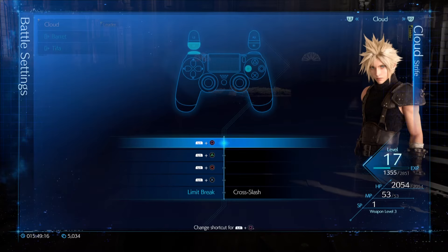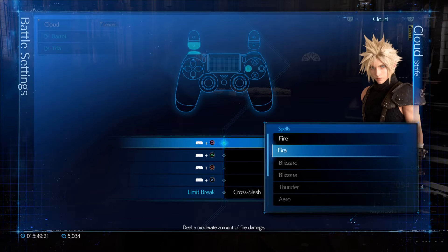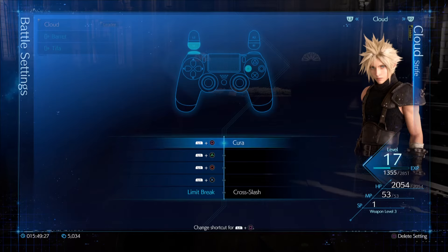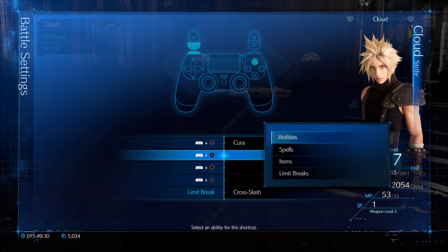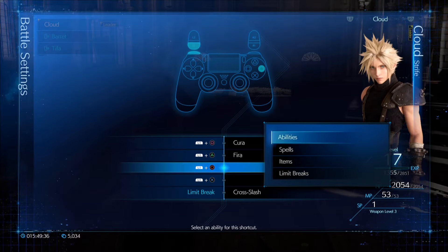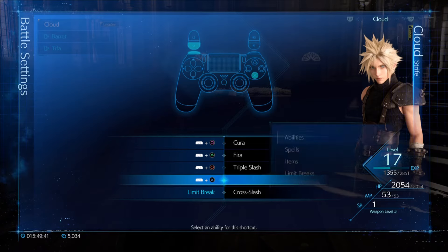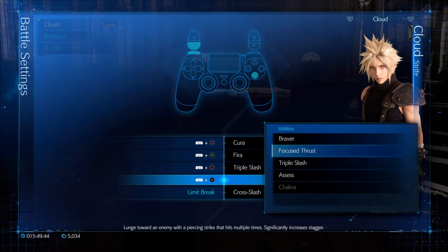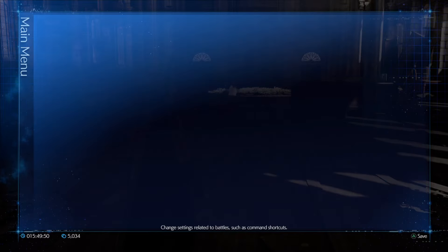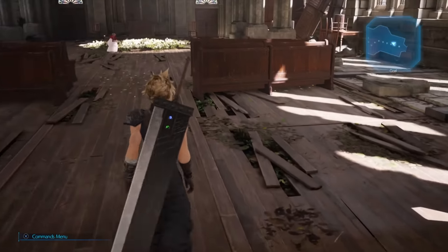I'll arrange our shortcuts as well. Coming up, I'm going to put Fire in the second slot. Triple slash and focus thrust could be good, and we'll have to be mindful of Assess being in there too. With that, let's go ahead and see what Aerith's got to say at this point.